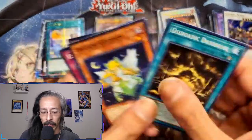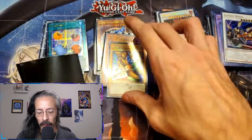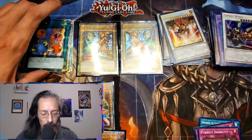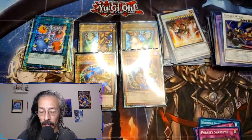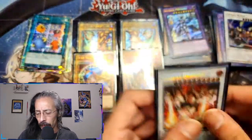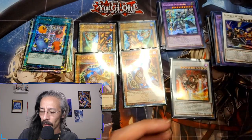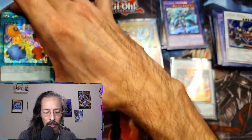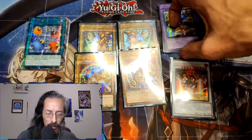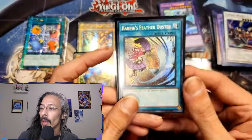Oh, there was the Combat Wheel — I thought I was missing an ultra out of that pack. Going to put you over here with your brother, and y'all just get to hang out right there. Dragion, we're gonna go ahead and throw you in a sleeve right away as well. Actually, where is that Harpy's Feather Duster? We will be putting her immediately in a sleeve too.